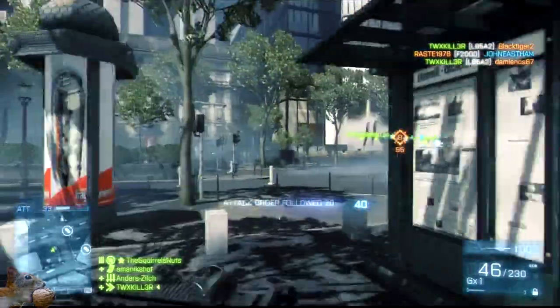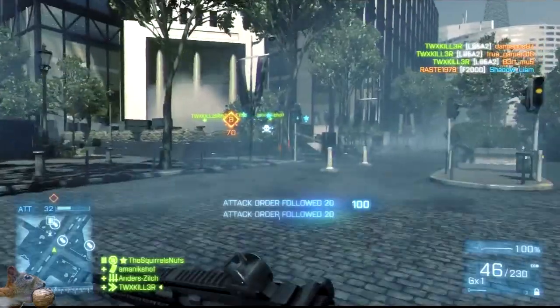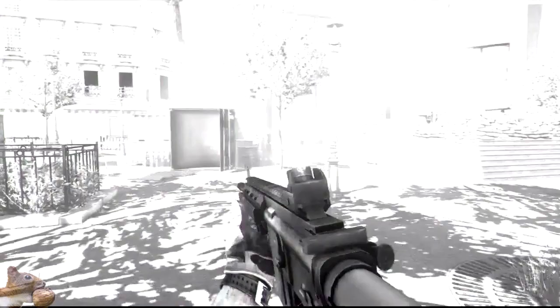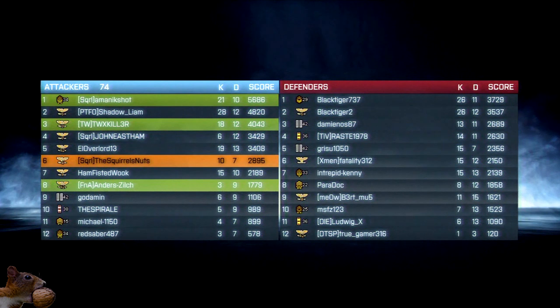We've got it armed now. There you go - I don't think they get back from this one. There's the smoke in action. You can see it - even if they're inside, they can't see you coming up that staircase. Smoke is a really useful part of assault, and if you've not used it, you really should. Especially on Rush, because it will let your squad move forward.